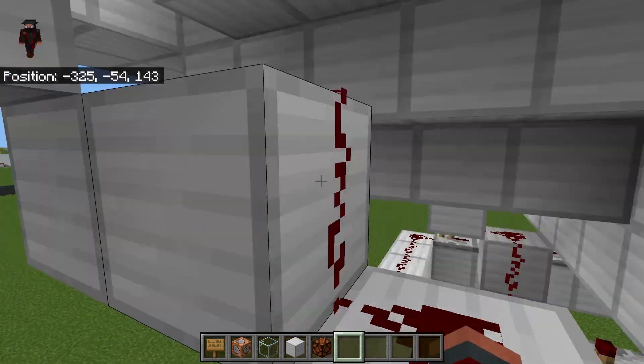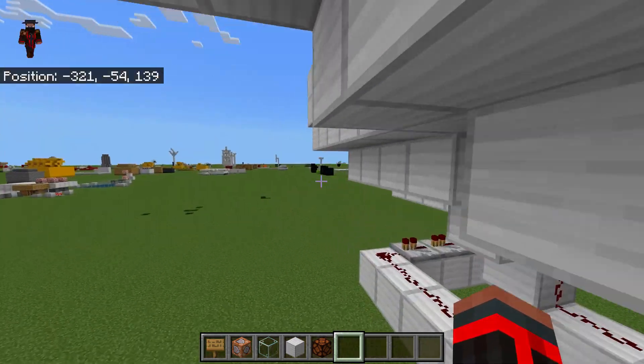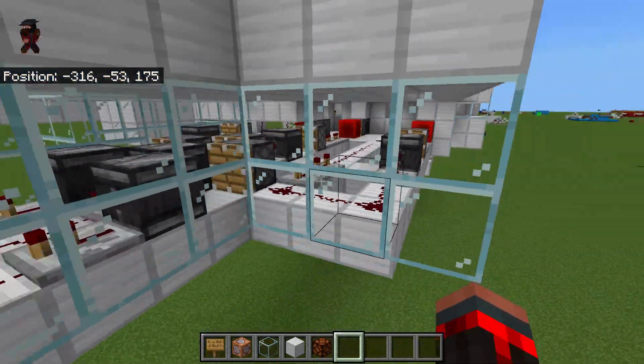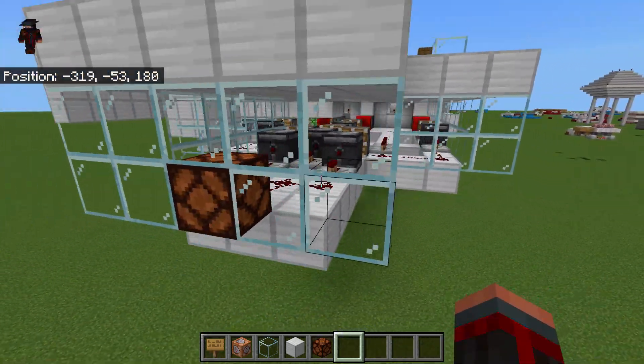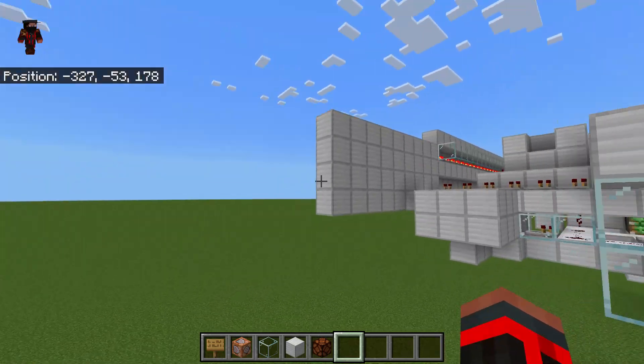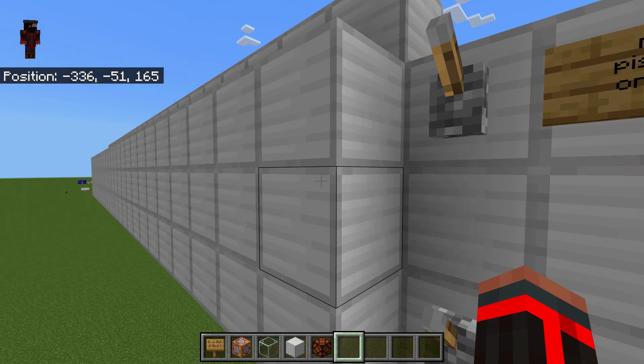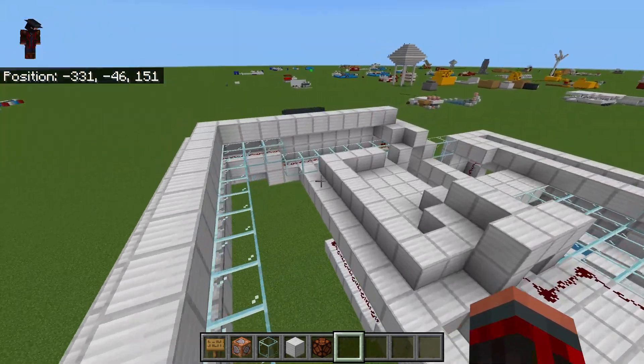It's got three pistons. I did add some windows so we can take a look. This is the main power zone — the main area where it creates power, and this is how you can see if the power is working or not. First you want to turn on the main pistons and wait a little bit because it does take a little while.